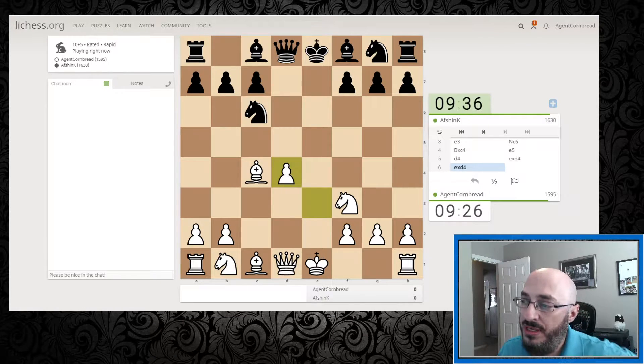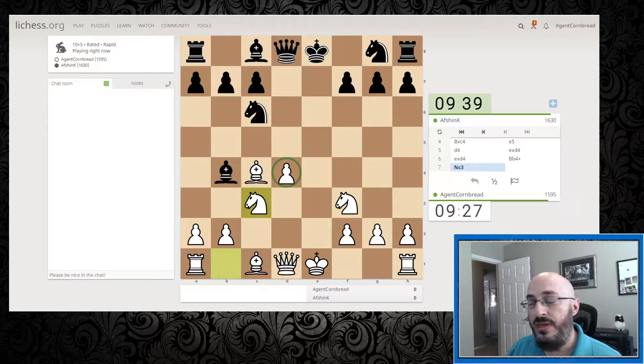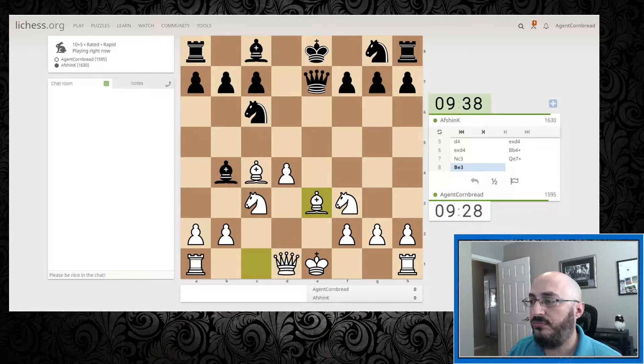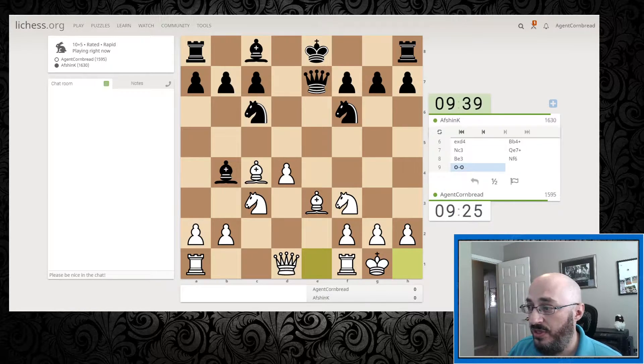The idea being that by grabbing with the pawn to start with, it's a defended pawn now. My opponent is attacking it, yes I understand that, but there's really not a lot of opportunities for my opponent to do anything about it. Let's go ahead and castle. Everything is defended.